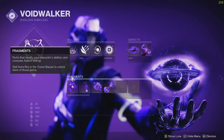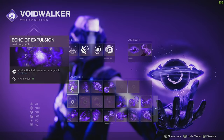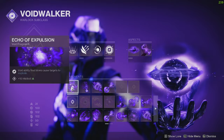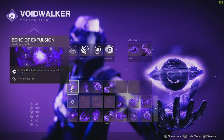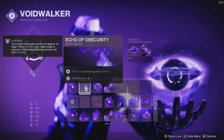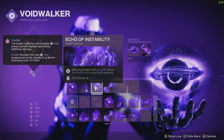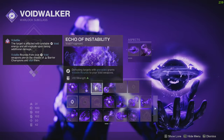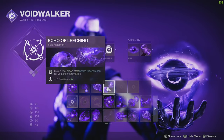The fragments are very interchangeable — these are not set in stone. The first one makes void abilities cause targets to explode. The second helps my stats: doing a finisher grants invisibility and 10 Recovery. The third is Echo of Instability — defeating targets with void grenades grants volatile rounds, so when grenades defeat stuff and I have void weapons, everything goes volatile and starts chaining.